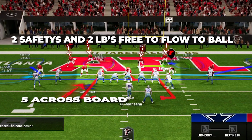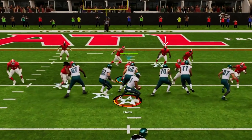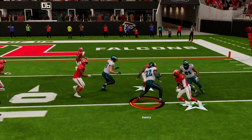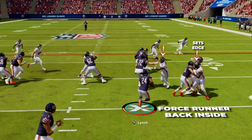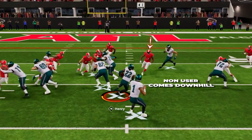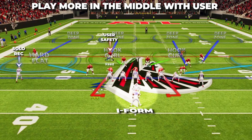If we can shut down the inside run game, that forces them to attack the edges. Having five across the board with three d-linemen and two linebackers lets us stack the o-line and leave our four back players — two linebackers and two safeties — free to float to the ball and make plays. We really want our two inside backers as free as possible to play sideline to sideline and close on ball carriers. The two outside linebackers also do a great job setting the edge and stringing out ball carriers. The non-user safety fires downhill super fast and can blow up a ton of runs to his side.